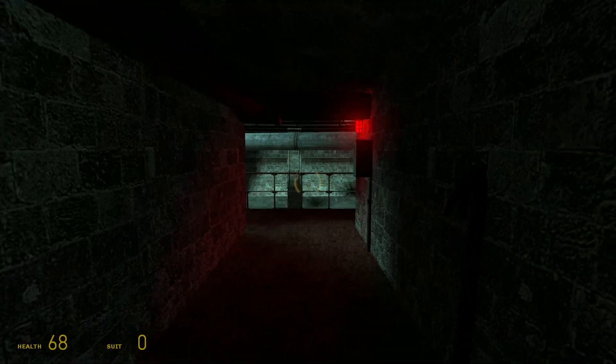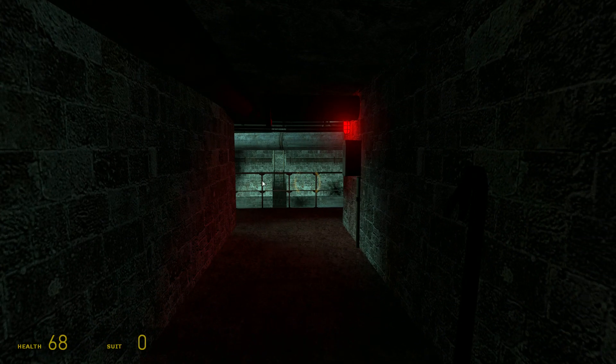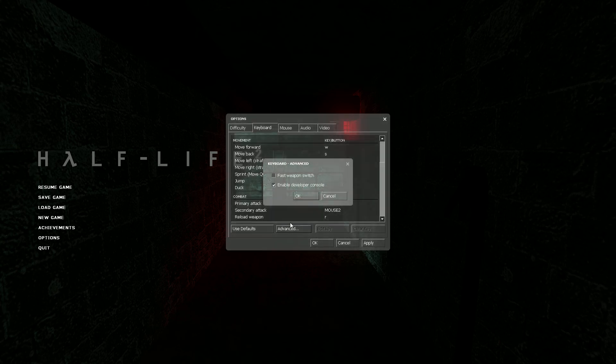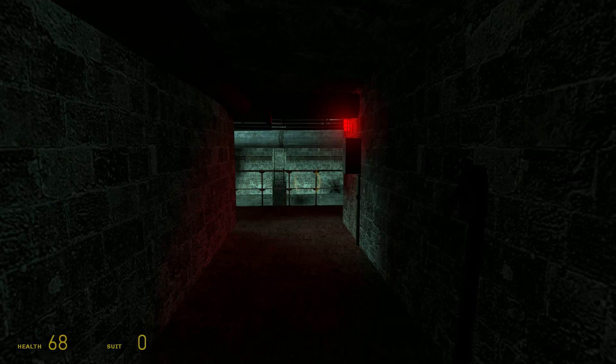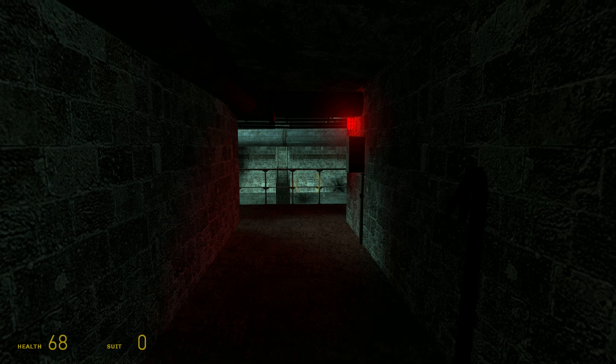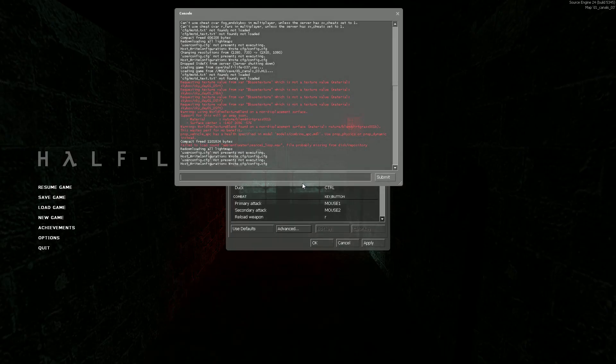To fix that, all you have to do is press escape, go to options, click on keyboard, and advanced, and enable the developer console. Once you have that enabled, press the tilde key, which if you don't know is the key to the left of the one key. It looks like a sideways slant kind of shape.